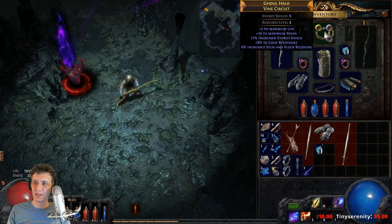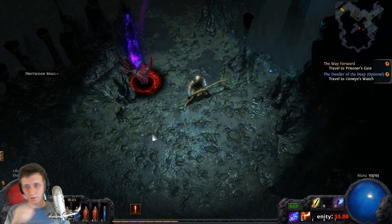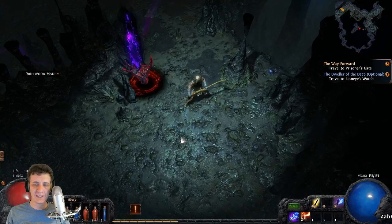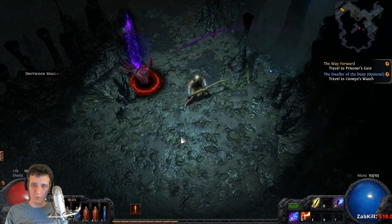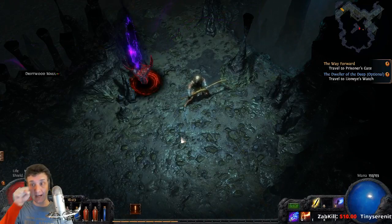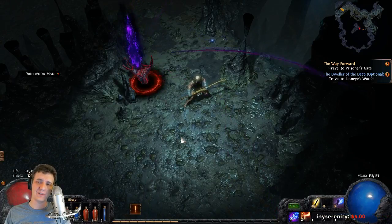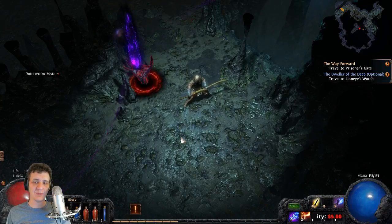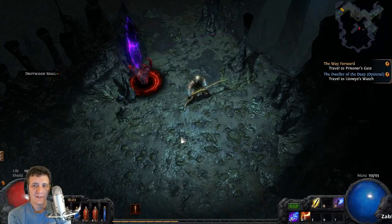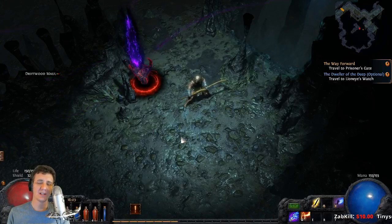I'm going to show you right now what a breach looks like when you activate it. The breach is going to open as an ever-expanding circle, but you've got a limited amount of time. You want to travel around the circle as it's getting bigger and kill as many enemies as you can. There are also little grasping hands that act like chests, so you want to click on those and open them.